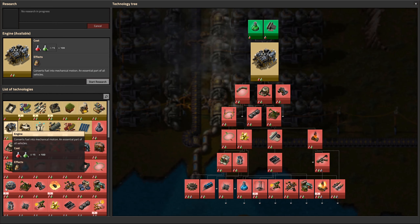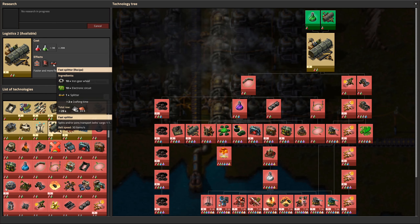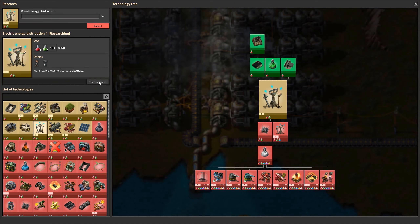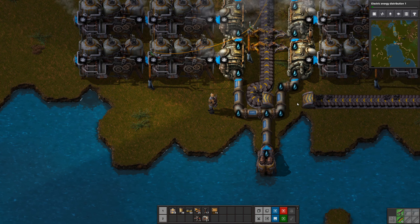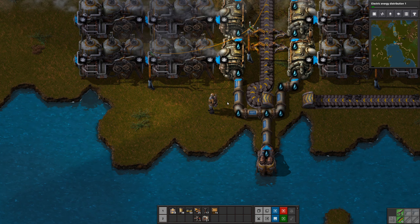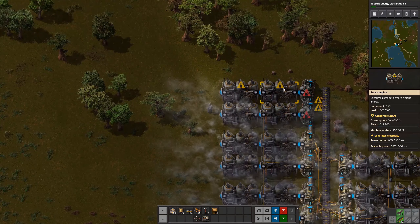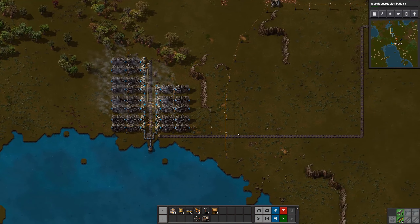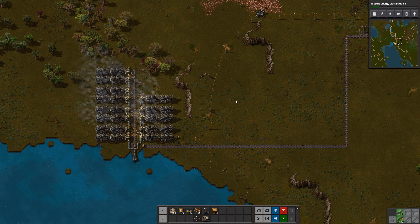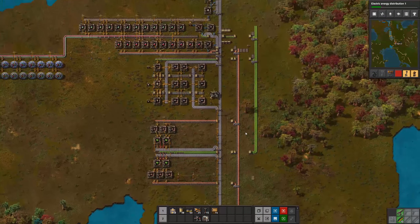We need to set up steel — steel would be great now. These are going to chew up all our iron gear wheels as well. The research is going through really fast now. Now we have power, we have responsibility, and we have science.